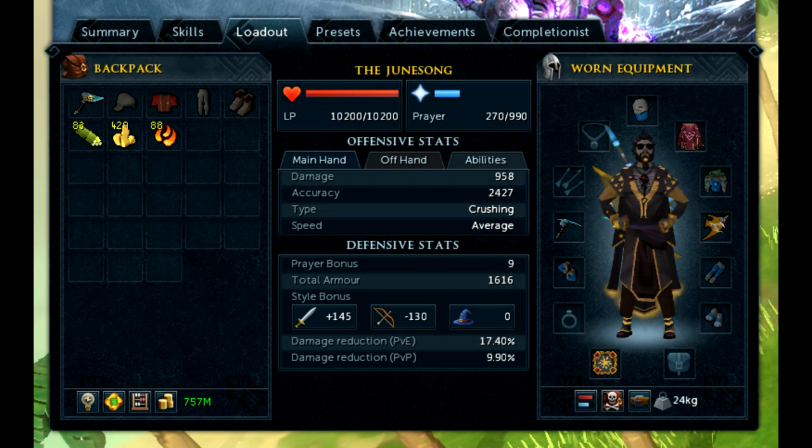Next is the loadout screen that you can access through the heroes tab, and this basically shows you the cumulative total of the effects of your base stats as well as the armor and weapons you're wearing on things like your accuracy, your ability damage, and your armor rating. These numbers should be self-explanatory but I will run through them real quick just in case. For the offensive stats section, the main hand and off hand tabs only apply to auto attacks, and all your abilities pull from the information in the abilities tab.